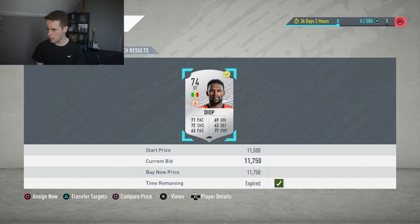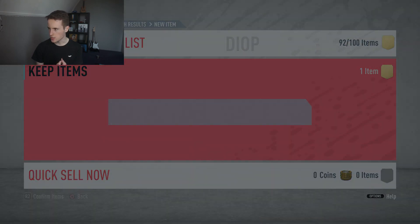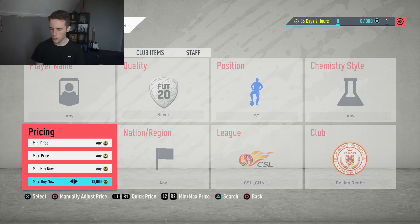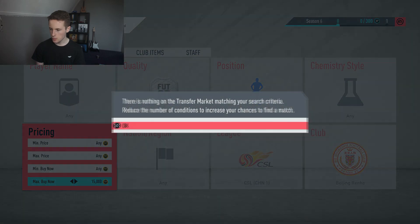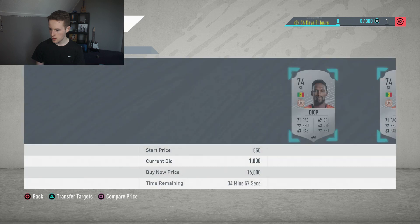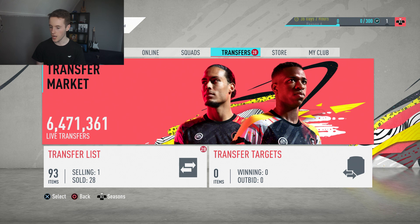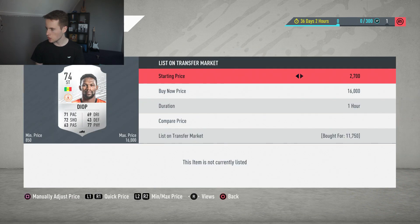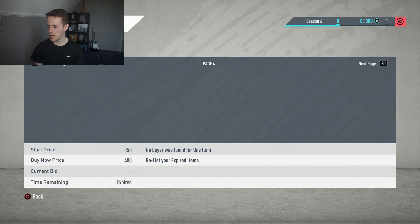11,750 right here — I bought it straight away because I put the filter to 13,000. It was kind of a reaction buy, but I do think he is going for a little bit more than that. He is actually going for 16,000 coins. So I bought him for 11,750 and I can sell him on for way more. Let's list him for 15,500 — around 4,000 coins profit. That is fantastic.